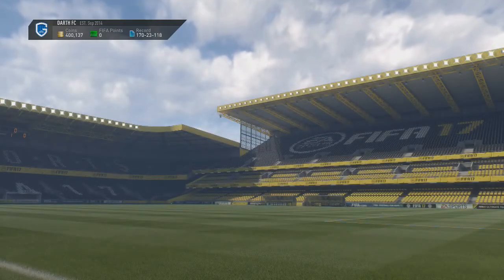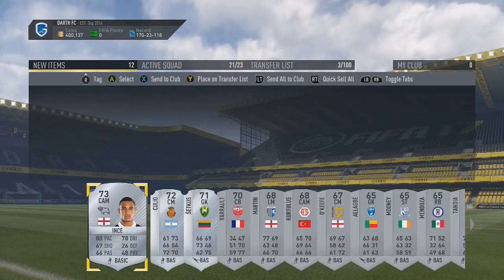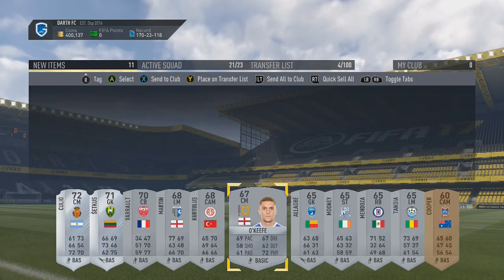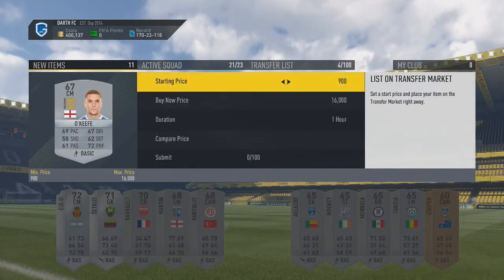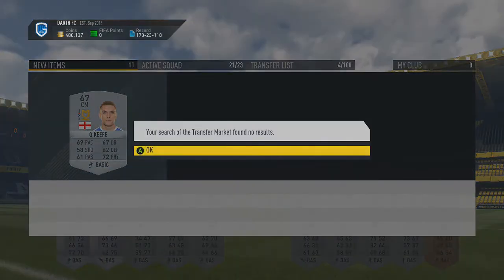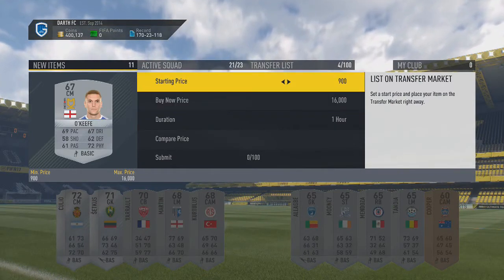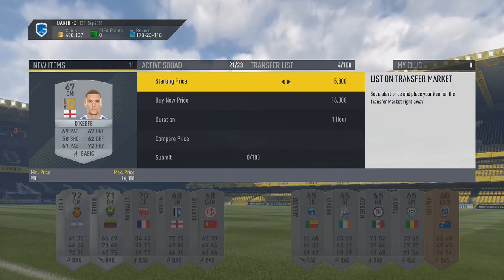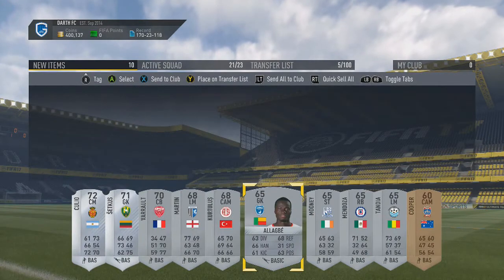Next we'll open the premium silver players pack. Is it going to be an inform? It's not... wait, I got something. We got ourselves an MK Dons player — that is some big money right there. How much is he going for? He's extinct. 16k? I don't know if he'd sell for 16k, but I'll try it. Hopefully we can get a decent bid on him. That's actually a pretty sick pack if he sells for 16k — that's mad.